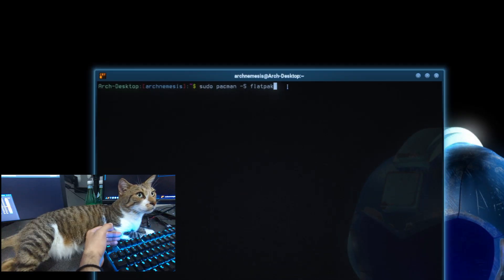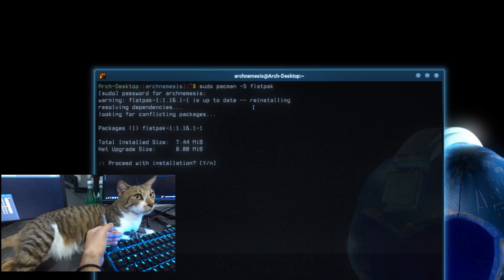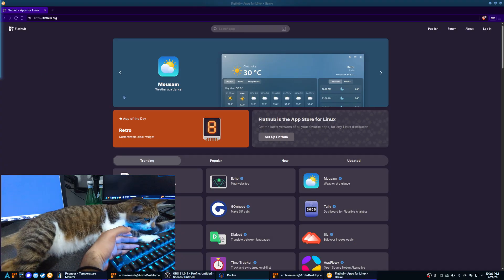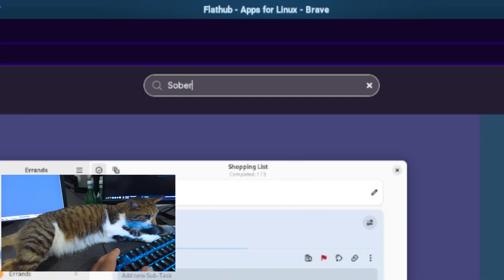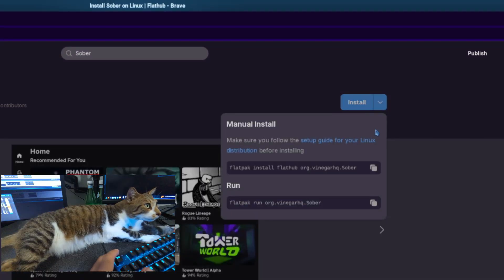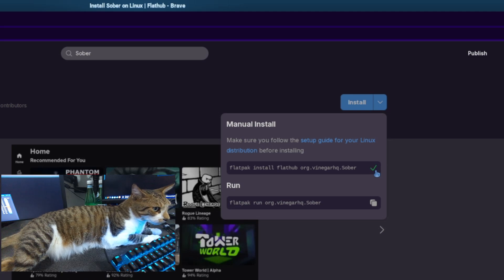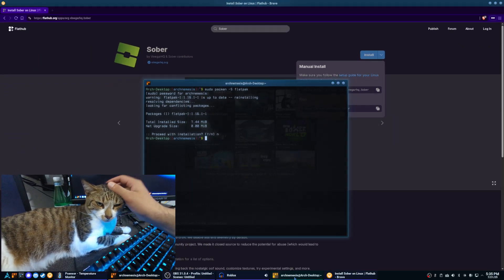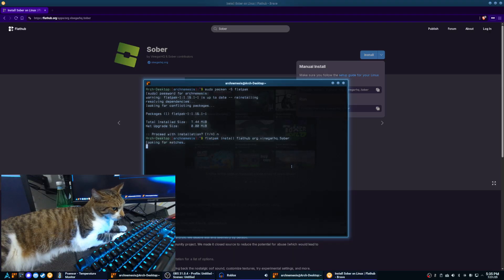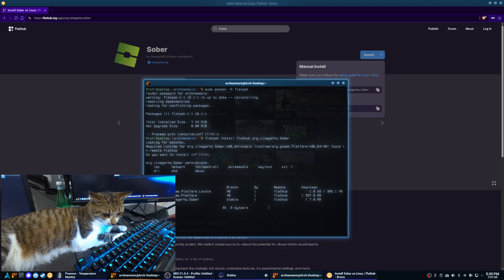Once that is installed, it is actually pretty simple. All you have to do is go to FlatHub and look for Sober. Next to the install button — don't click the install button — there's a little arrow next to it. Click on the arrow, and there will be a section that says install and run. Copy the install command, which is essentially: flatpak install, followed by whatever Flatpak you're trying to install. In this case it would be Sober. You're going to type out whatever it shows on FlatHub. Once it's done installing, type: flatpak run, followed by whatever it shows in FlatHub.